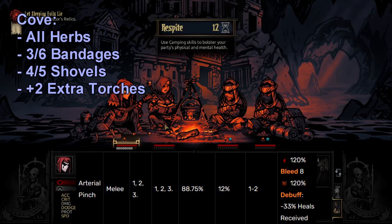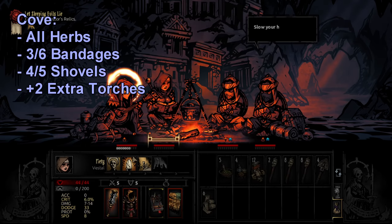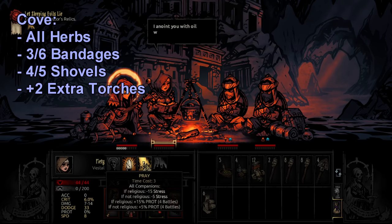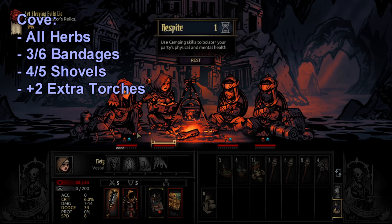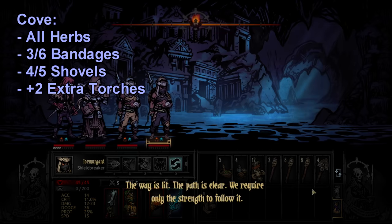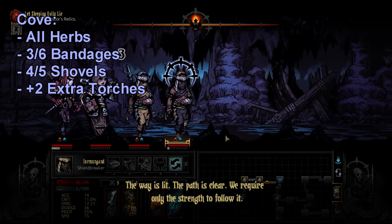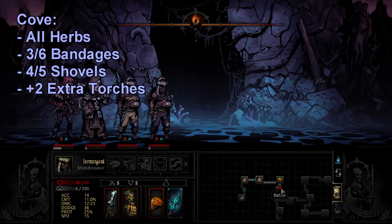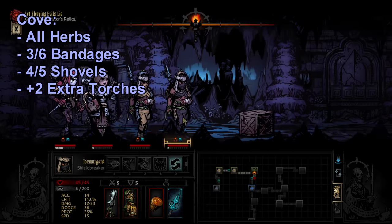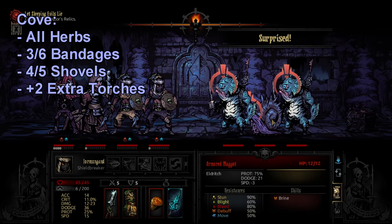Mainly arterial pinch, a very devastating bleed attack from Uca Crabs that starts showing up at Veteran and Champion difficulty. When they hit you with it, they also debuff your healing received, which is very dangerous. You're taking a strong bleed that goes through your protection, and you either have to tank it, use a bandage, or use a Plague Doctor. At Veteran level it's 24 points of bleed damage; at Champion it's 30 — not counting crits — so healing through that with a healing debuff becomes very difficult. Herbs help deal with that.